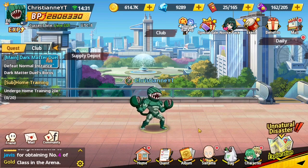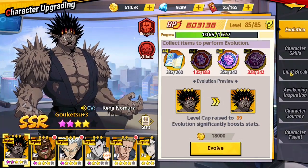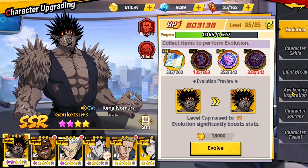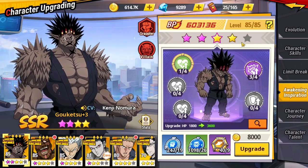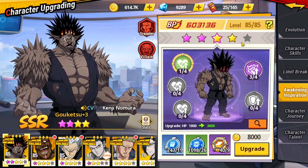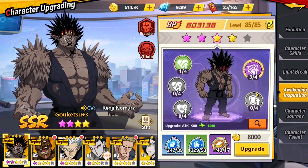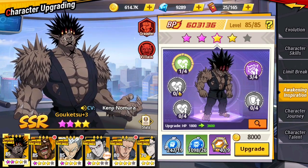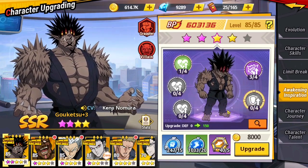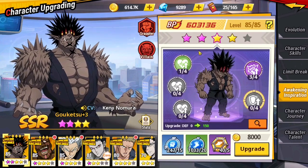The awakening system is mostly the same as limit break, but awakening has harder requirements and is harder to upgrade. You need a lot of resources and you're upgrading for purple stars from one through five. The requirements need you to upgrade a particular character to a certain star. With limit break, you can select which stats to upgrade — HP, attack, or defense — so focus on attack for attack-based characters and HP for tanks.